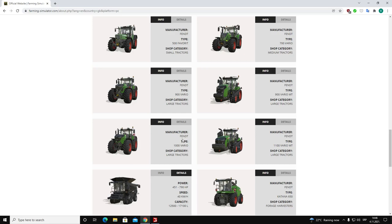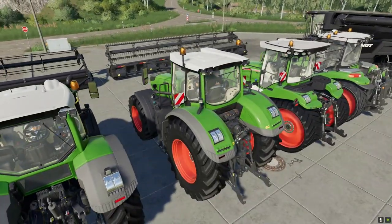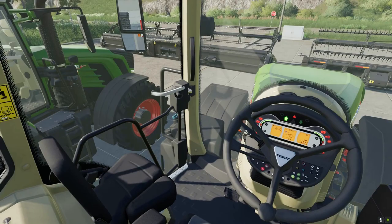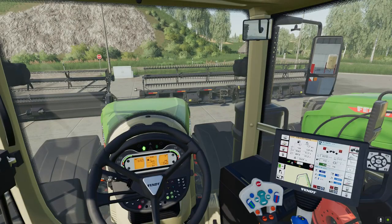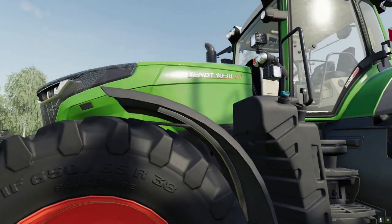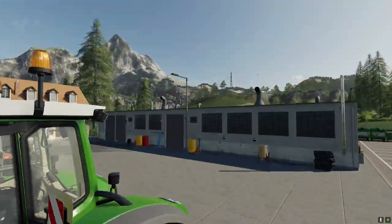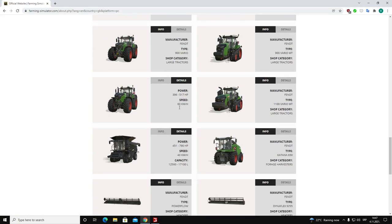Moving on with the FANT 1000 Vario, also a large tractor. As you can see, it's a bigger wheel tractor from FANT, looking very similar to the 900. This was a really great tractor to drive and we got some really good modifications for this base game tractor, so lots of people enjoyed driving it in Farming Simulator 19. Its characteristics are 396 to 517 horsepower with a maximum speed of 60 kilometers per hour.